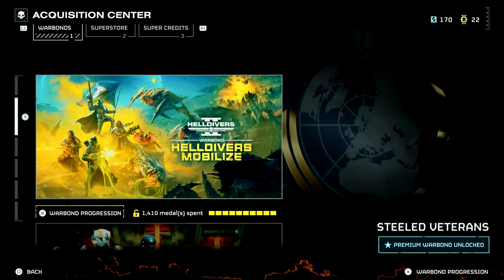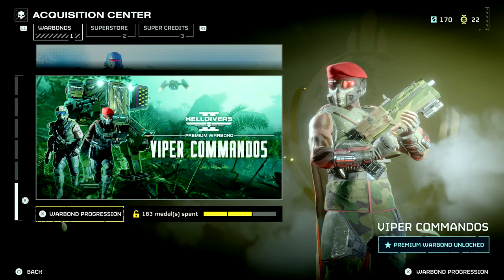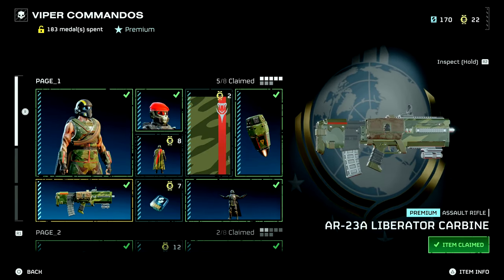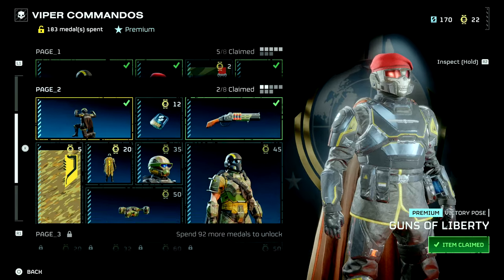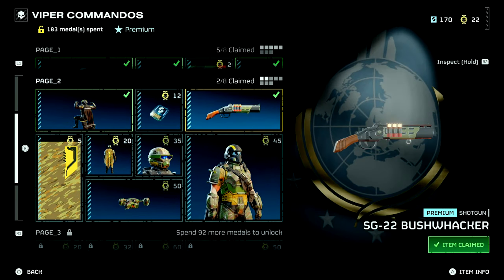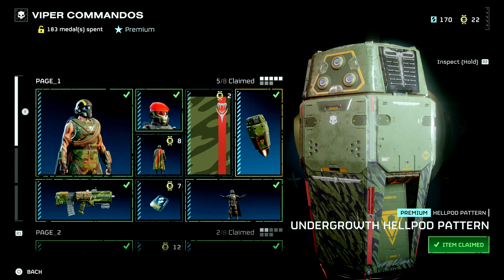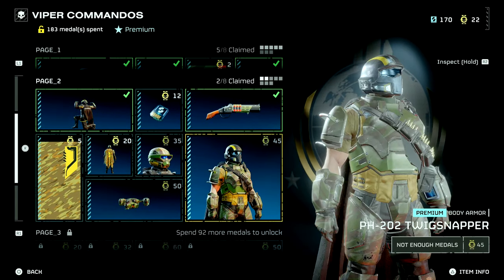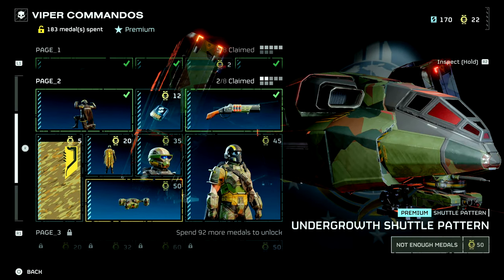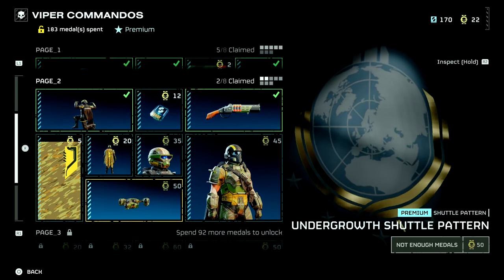There is a new Warbond, Viper Commandos. I just unlocked it. I've been saving up some medals so I was able to buy the new Liberator Carbine and the Bushwhacker Secondary Shotgun. You can now do camos on your vehicles and stuff. There's a pod camo that I've unlocked. I haven't unlocked the shuttle pattern or the walker pattern yet, but that's cool.